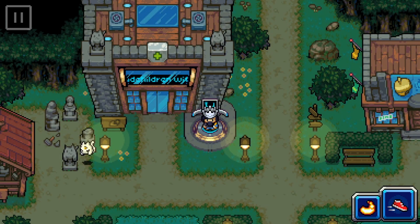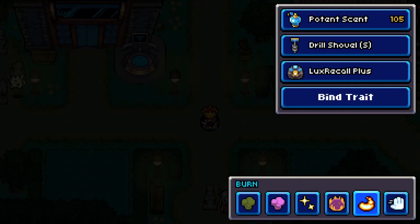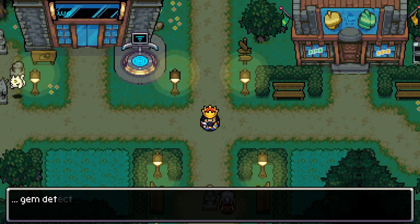First things first, make sure you have the drill — silver or gold doesn't really matter. Check out this video for more information on that. Then head over to Pawbury. Right in the middle of town, if you use a drill, you can get the item related to the twilight weather effect.